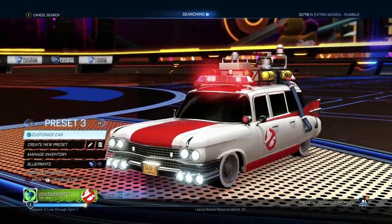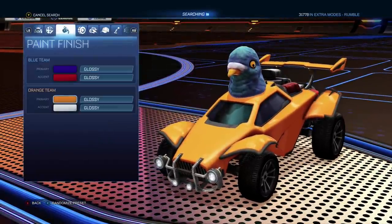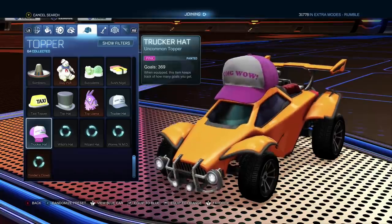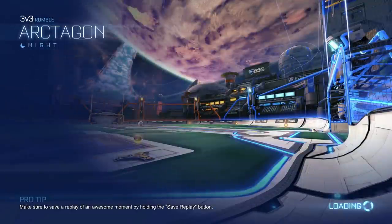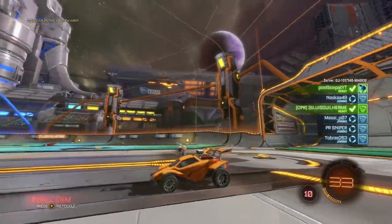I'm going to change my preset and try out this new DJ Yonder hat. It looks a little bit glitchy, so I'm going to take the pigeon off and put on the DJ Yonder one — Yonder's Crown — as I queue into this extra mode match, just to see what it looks like in Rocket League. We've got it equipped and we are set to go. We're into the final game.